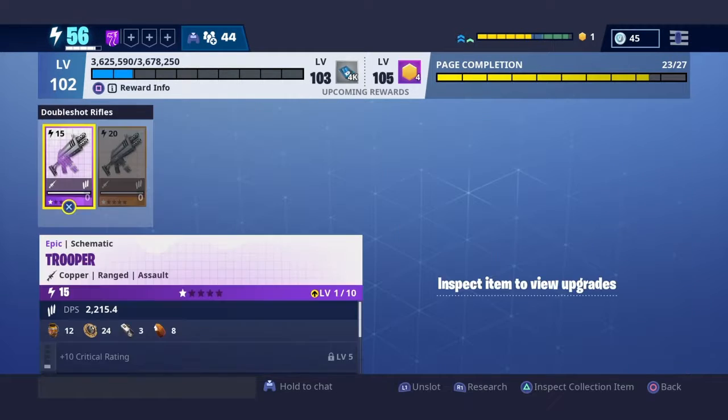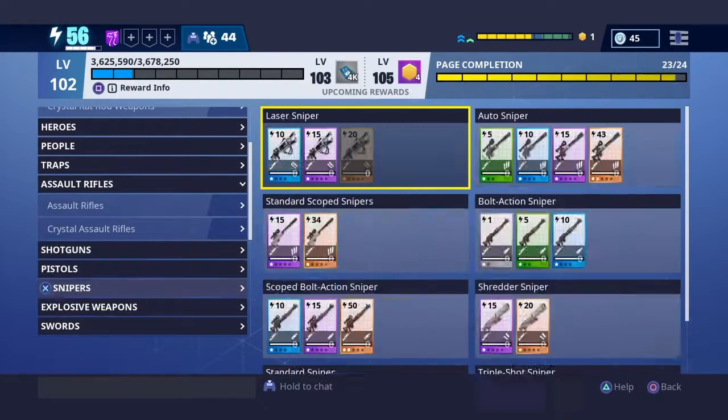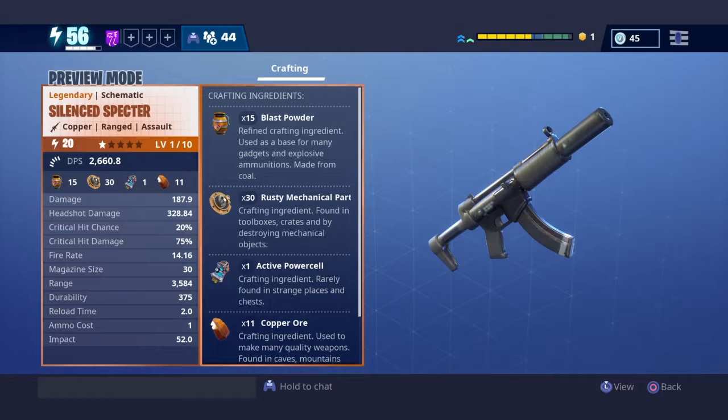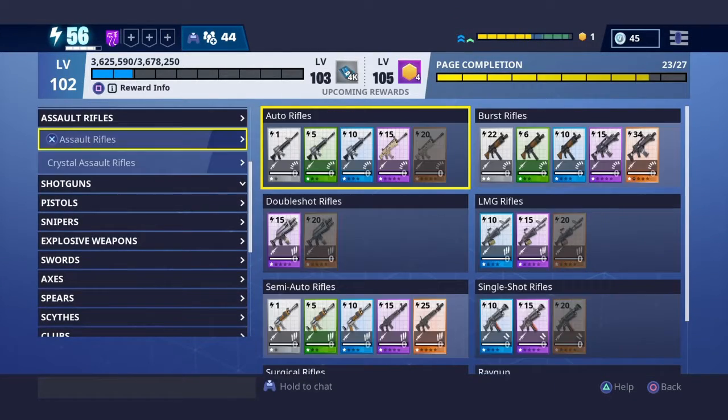The Ranger is perfectly built for a crit build. You can see the already decently high crit damage and decently high crit chance — 15% is quite high for most weapons. The highest there is belongs to the Silent Spectre at 20%, which if you scroll all the way down to the Blockbuster event, you can see has 20% crit chance and 75% crit damage. But 15% is higher than most if not all of the other assault rifles.